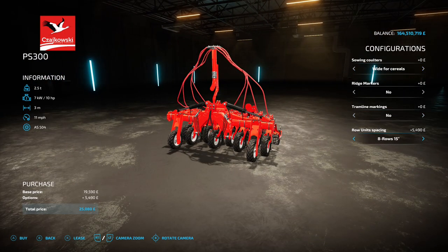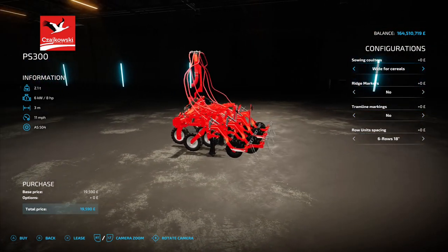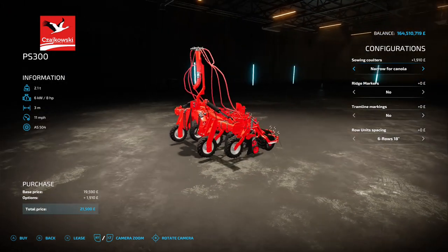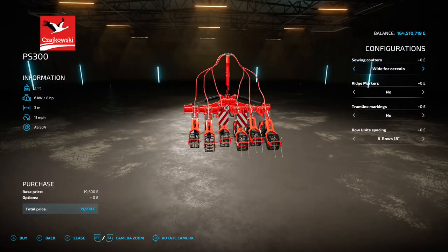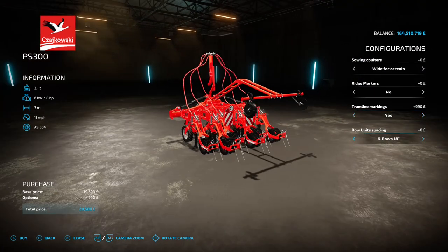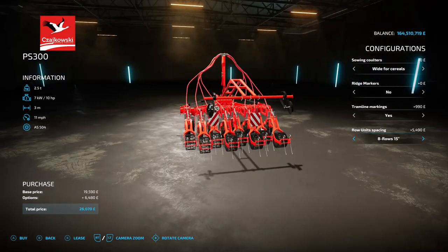It's 19 and a half grand to buy, with some options there. You've got the option of wide for cereals or narrow for canola - those are the bits on the back. Then you've got ridge markers, ridge marker holders yes or no, tram line markings yes or no - you can make some tram lines. Row unit spacing options are six rows at 18 inches, eight rows, or six rows, giving about 2.7 meters as standard and three meters on the slightly wider one.